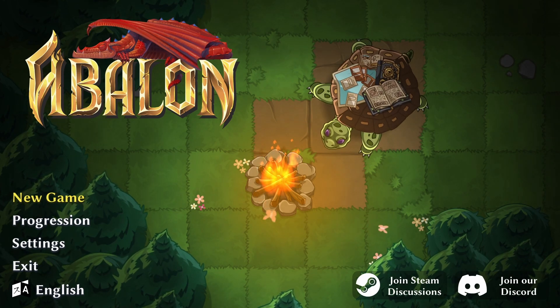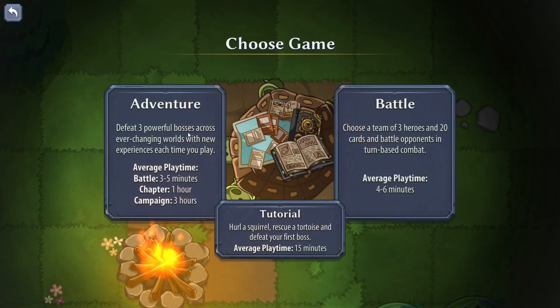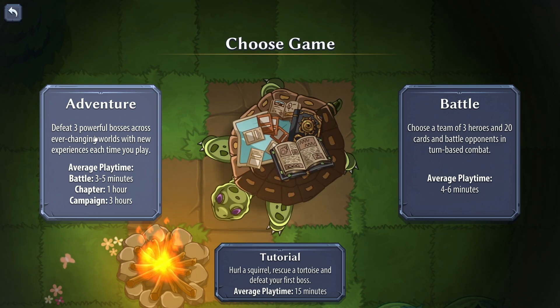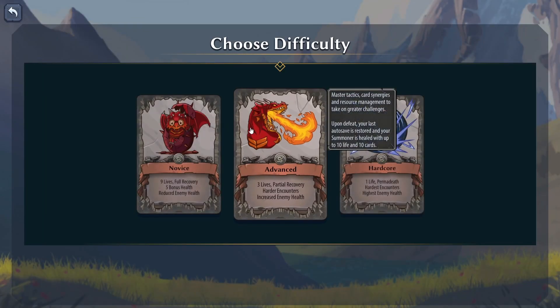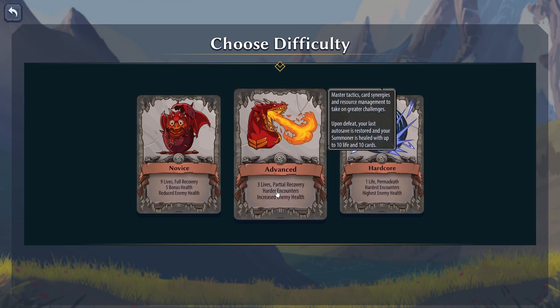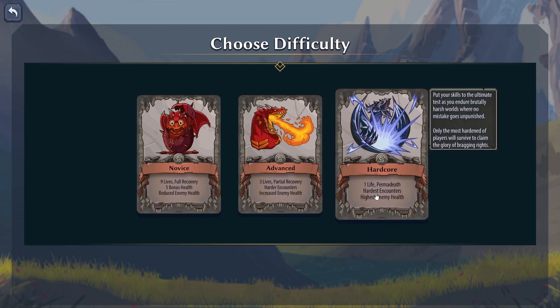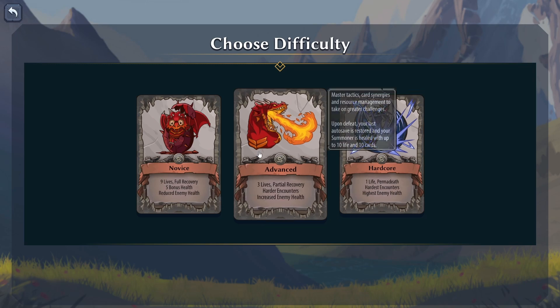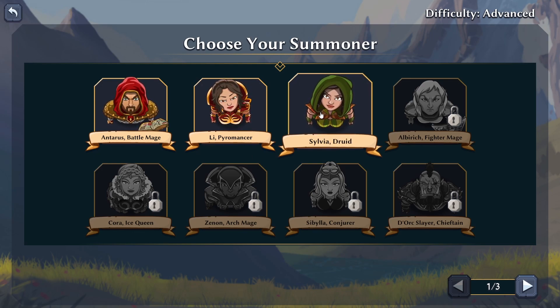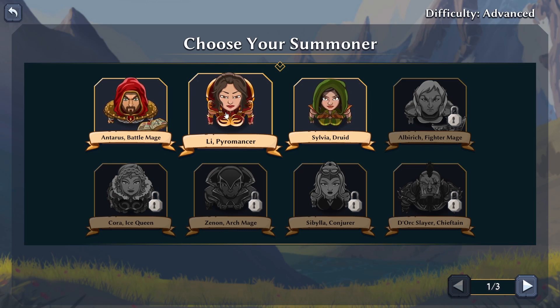Welcome back to Abalon! Let's proceed on our adventure to defeat three powerful bosses across ever-changing worlds. Choosing difficulty: three lives with partial recovery, harder encounters and increased enemy health; one life with permanent death and hardest encounters with highest enemy health. Let's go with Advanced.